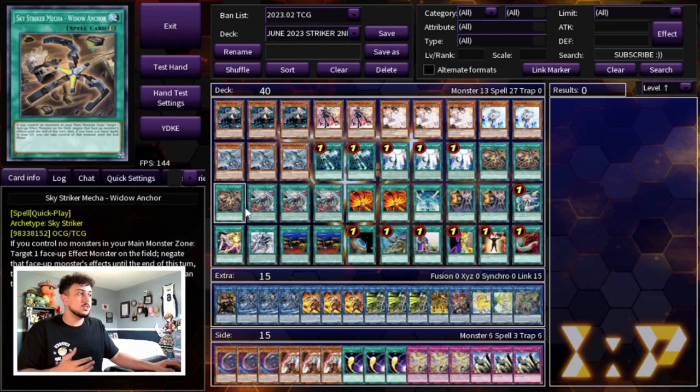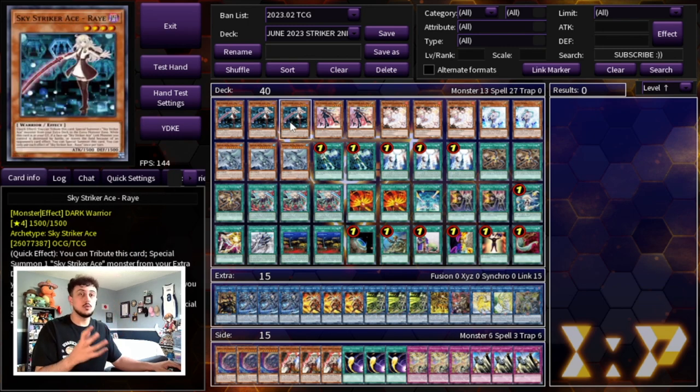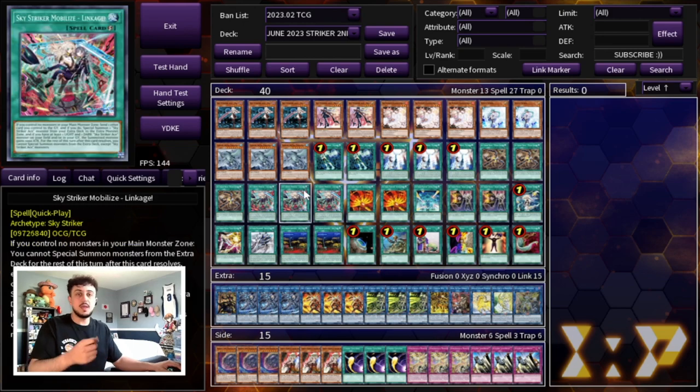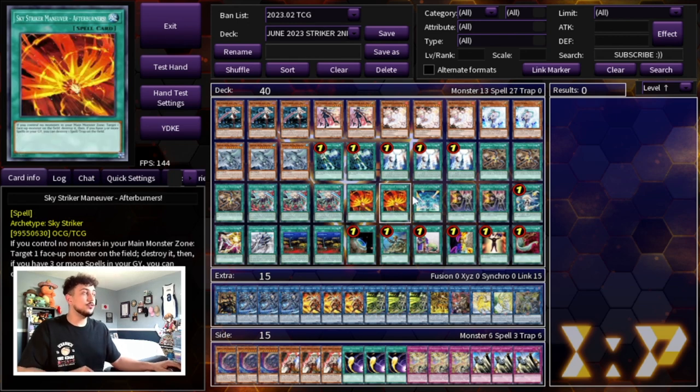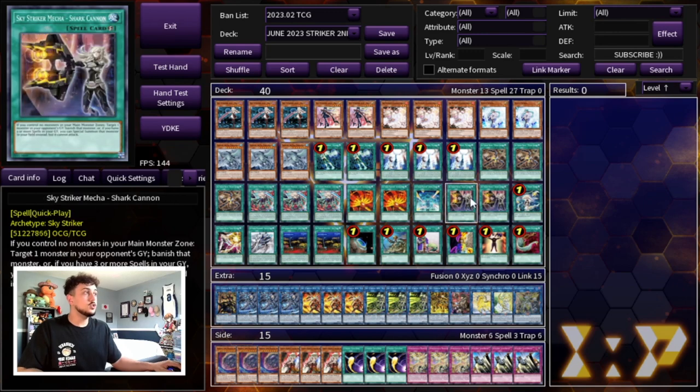We're playing three Widow Anchor — target a monster, negate its effects, and if you have three spell cards in the graveyard you take that monster. Absolutely insane, so we're playing three. Three Linkage in this going-second deck is really important because as soon as you have Ray and any way to break an opponent's board, you're going to be able to OTK — giving a control deck the ability to go second, break boards, and OTK is crazy. Two Afterburner as well as one Jamming Waves for spot removal. We're playing two Shark Cannon — I was on three for a while but cut it to two.